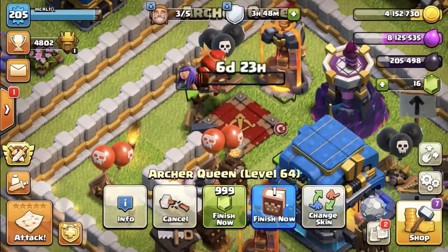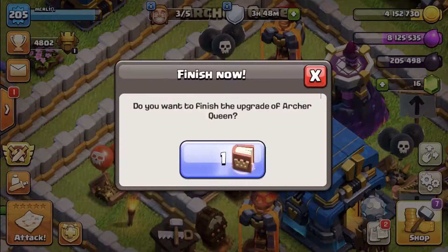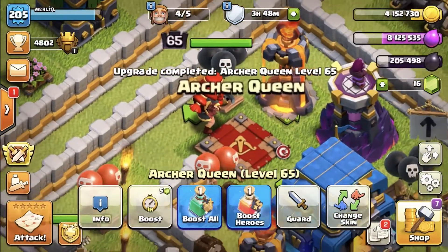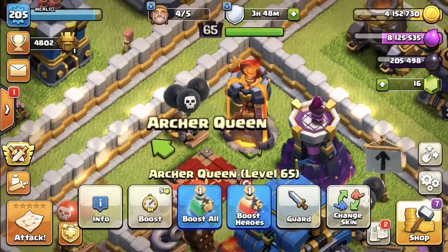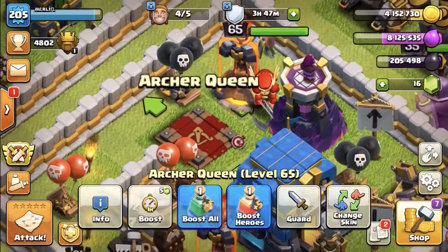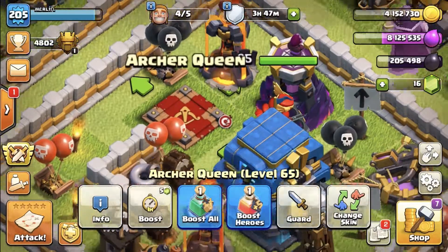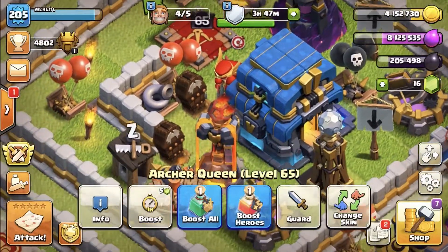Now the arch queen — let's go for it, upgrade her to level 65. Oh my god, I can't believe this is happening after like three years of playing — I can actually have a max hero! There it is, done. She's perhaps a tiny bit bigger but basically looks very similar. Her ability will be increased of course, last a bit longer, and we'll get an extra archer or two when we pop her ability, so it'll be exciting to try out.